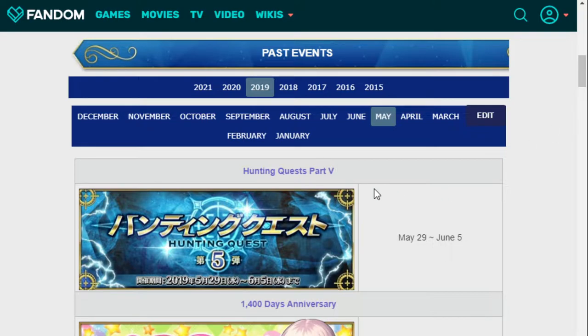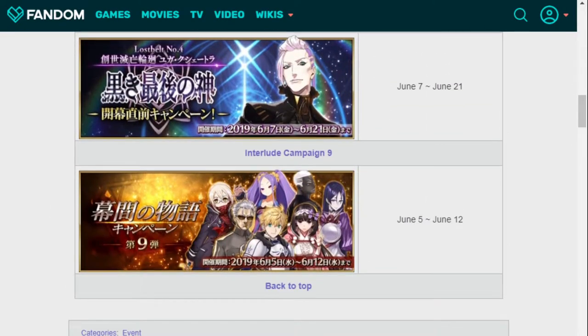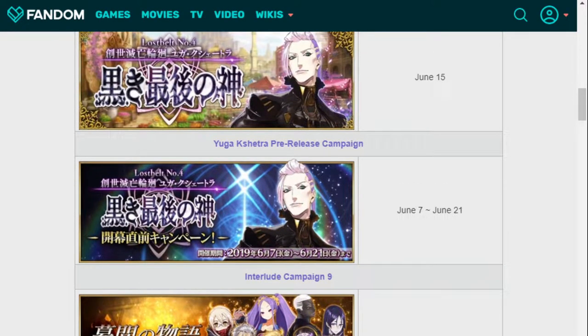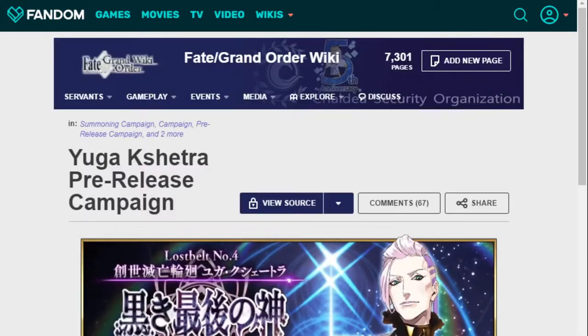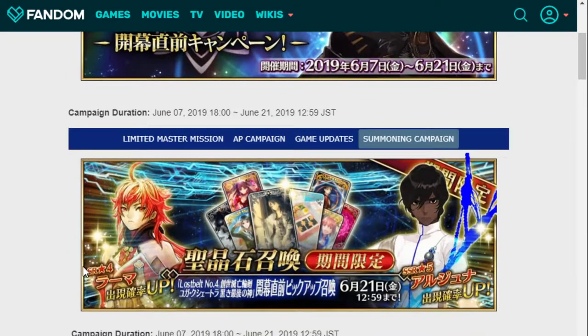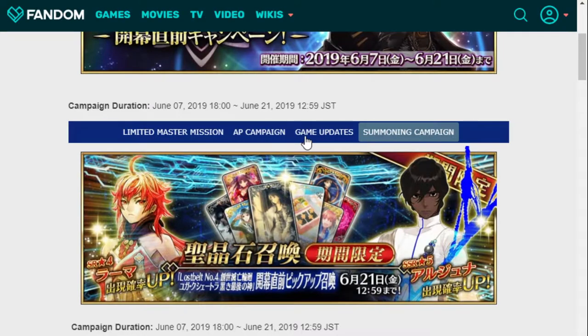So let's get into it. This is near the end of May. The Hunting Quest — I think they just announced that we are getting the Interlude campaign. The Interlude campaign — I don't remember if there's any banner that comes with it. Recently they've started doing that, but here's the basic one. Here's the first one we got, which is the start of the India Lost Belt. And this one brings in — actually, this one doesn't have Ganesha. This one is for Arjuna and Rama of all people. This is a pretty easy banner that you can just kind of skip.